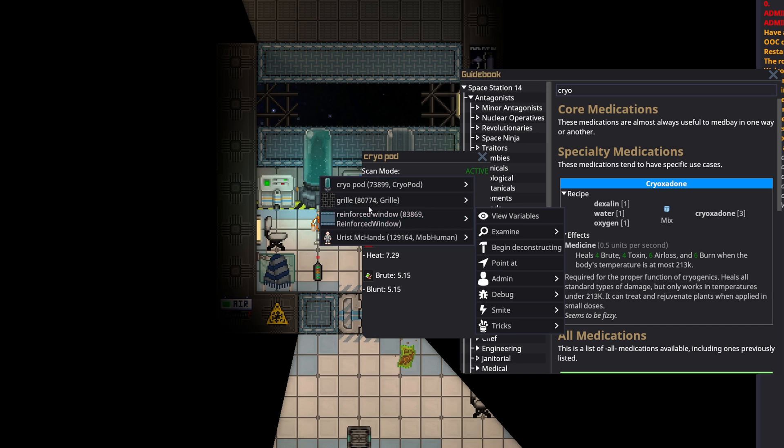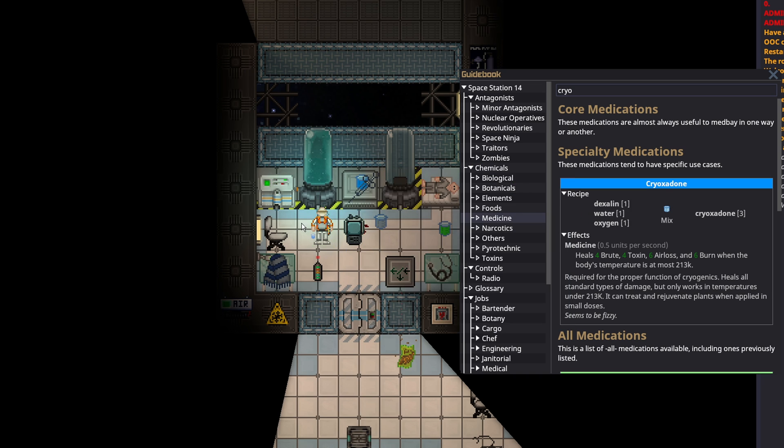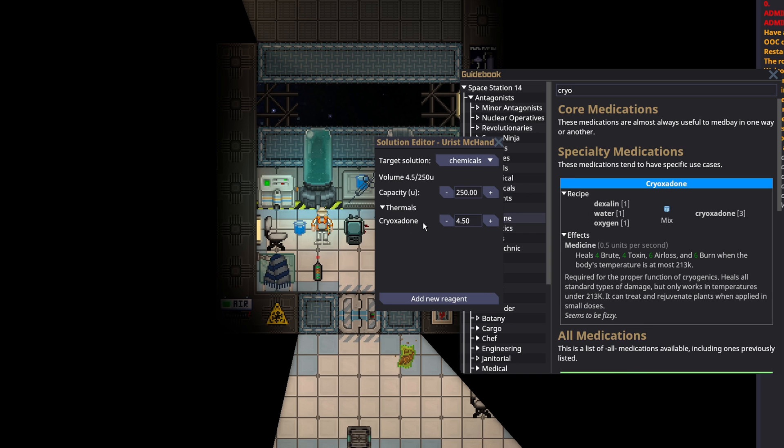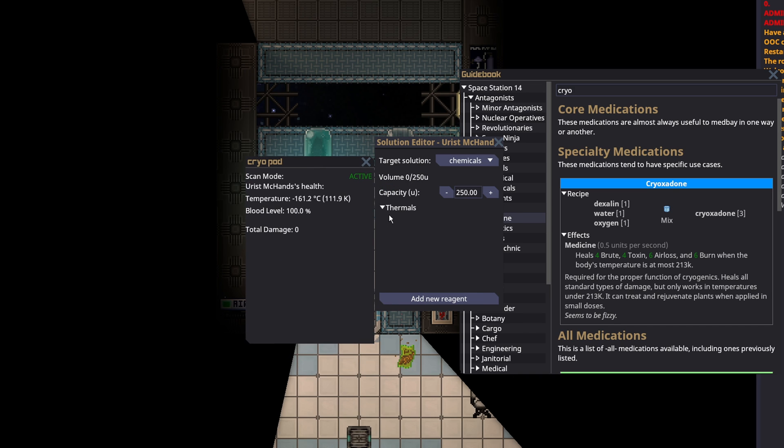However, I would recommend you take the medicine out because it actually over-injects — they will have more units of reagents in their body metabolizing than it is injecting. So you can waste a lot of medicine if you're not paying attention. Cryoxidone isn't that rare to get, it's not that hard. So feel free to waste some in order to get a patient fully healthy.